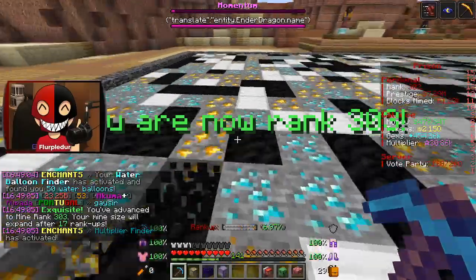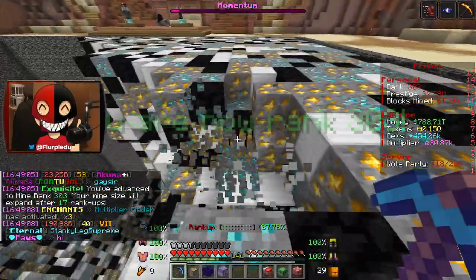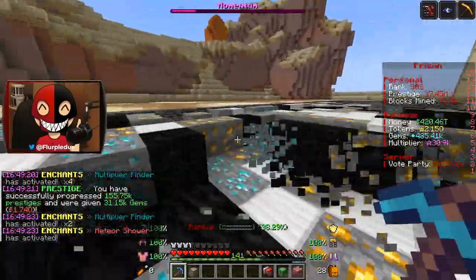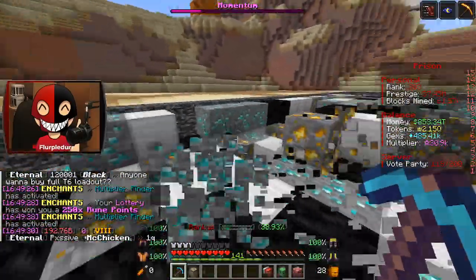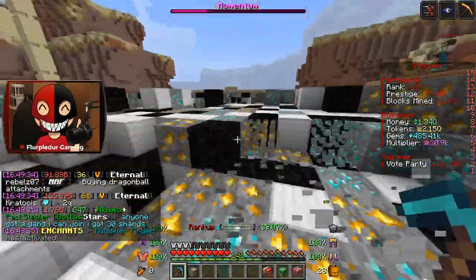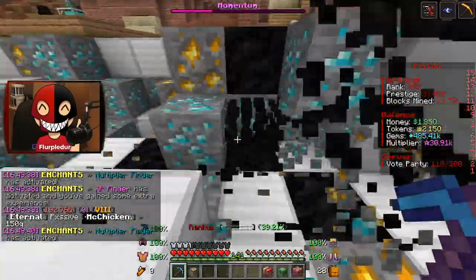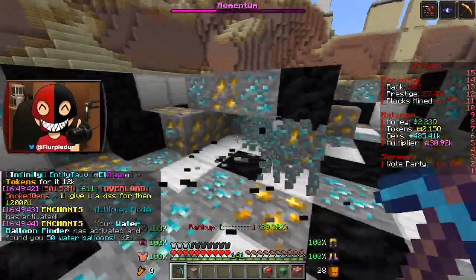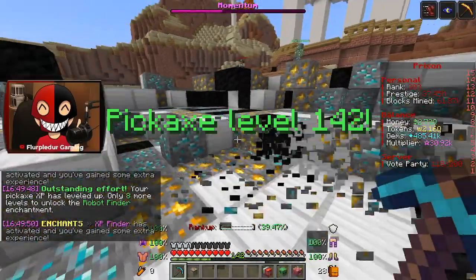I definitely need to get some better token stuff. Akuma put out a poll today asking the players what their favorite enchant for ranking up is, or their favorite meta. And people are voting Jackhammer, which honestly — my lottery got me 250 rune points, that's pretty sick. Honestly, I kind of agree. Nuke's definitely fun and it does really well, but I like when Jackhammer is the meta. I prefer that a lot better just because it makes the mining more fun for me, but that's just my personal opinion. What do you guys think? What is your favorite enchant for ranking up?